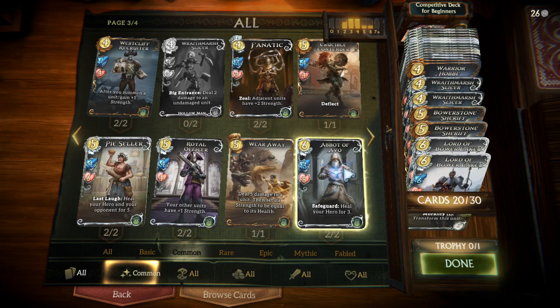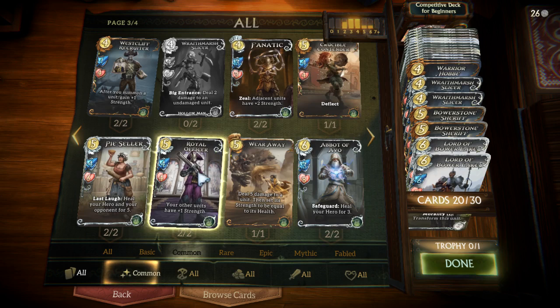Similarly, Abbot of Avo can be incredibly useful — a little more expensive, 3/8 in stats, but the safeguard ability allows you to heal your hero for 3 when you put it into guard, which is very helpful for keeping yourself alive into the later turns, especially against aggressive decks. Then there's Royal Officer, which works extremely well with a hero like Gravedigger who can summon small units with her hero power, or also the Knight who has a similar effect. Royal Officer gives all your other units +1 strength, which helps them trade better and maintain board control.